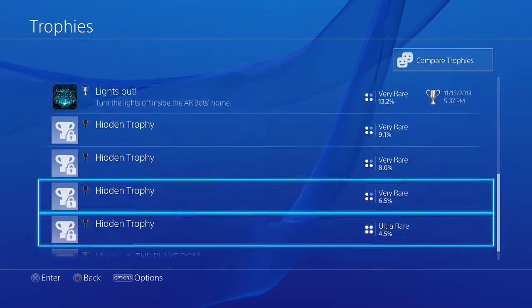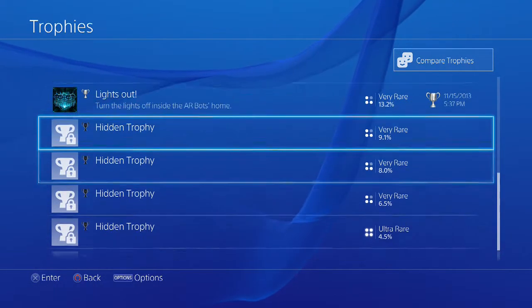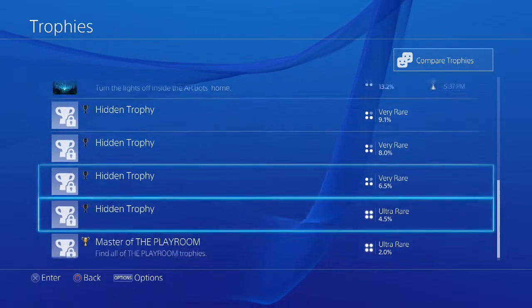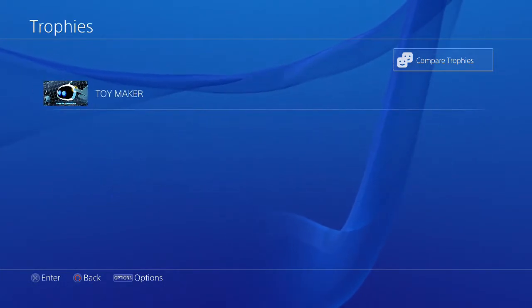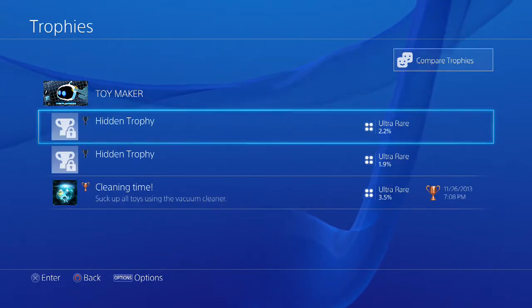It shows you all the ones you have, you can see the hidden ones — that's because you haven't gotten it yet. So once you get it, the name will be right there.